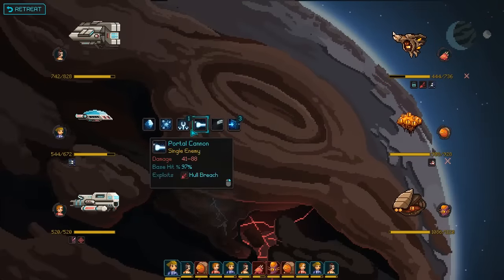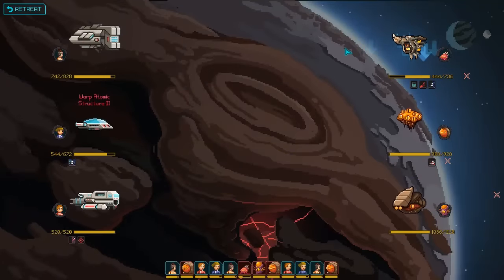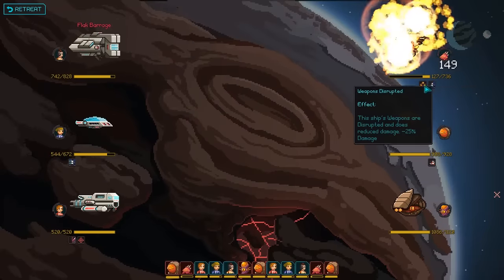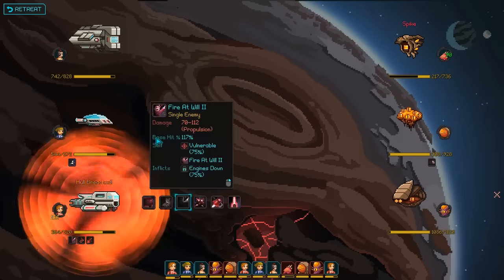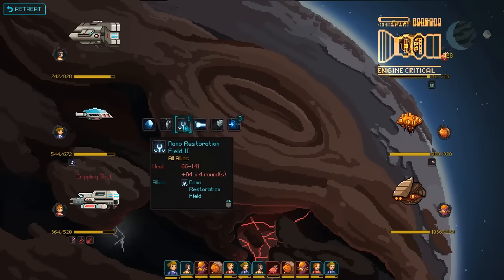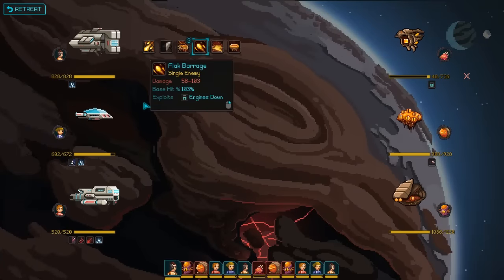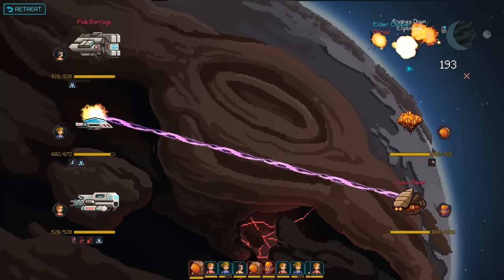There's the engines down — now we can start hitting them. I'll hull breach, see if I can kill him with our combos. We're almost there, and of course he gets healed. This is not looking good. Probably should have exploited that. Let's do nano repair. You do have fire at will. That nano repair overdrive is like the best thing ever. A little bit of a delay, but it worked fine.